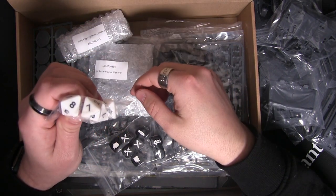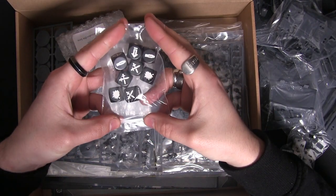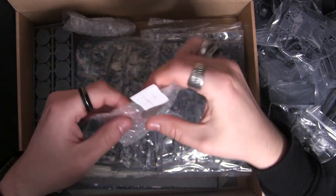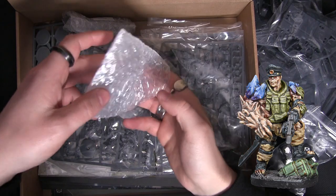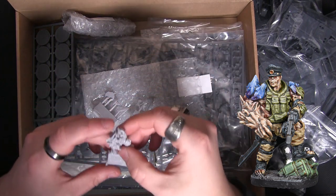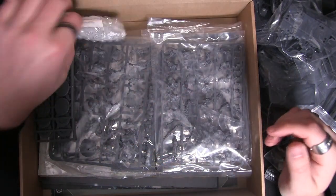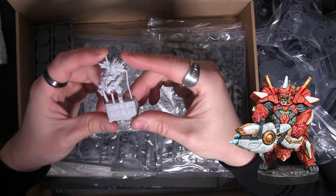And a set of command dice as well — you roll these at the start of each turn. In this little bubble bag we have the Plague General, so this is a beautiful resin model in different sections. You can see the detail on this resin is really, really nice. And then this is the Matzadan Otisora — a really nice big chunky model with his gun and his gun arm as well.